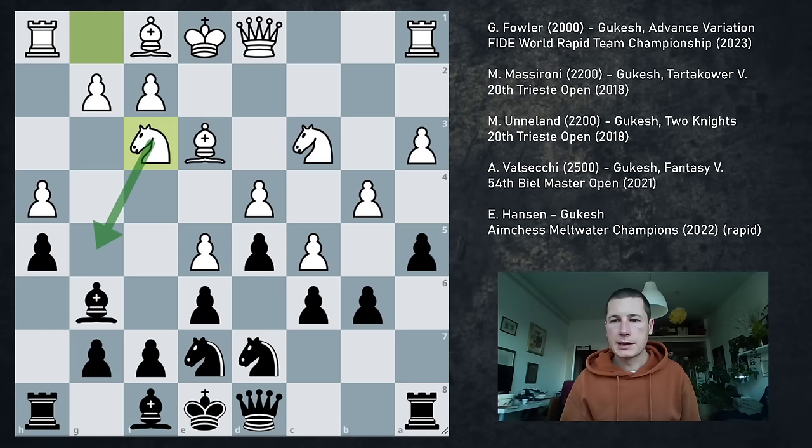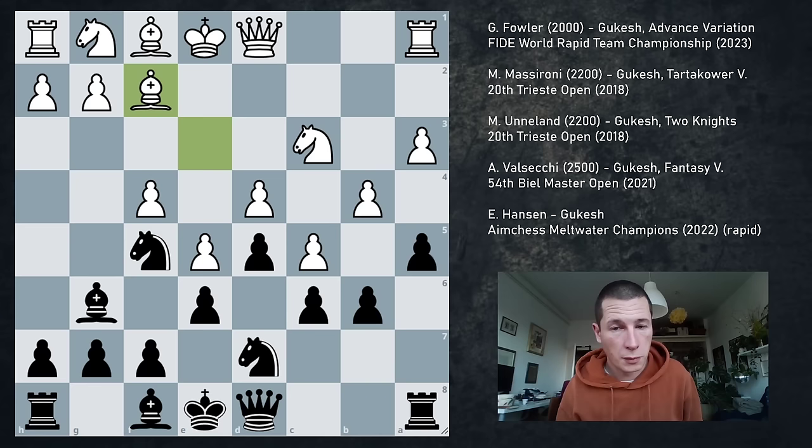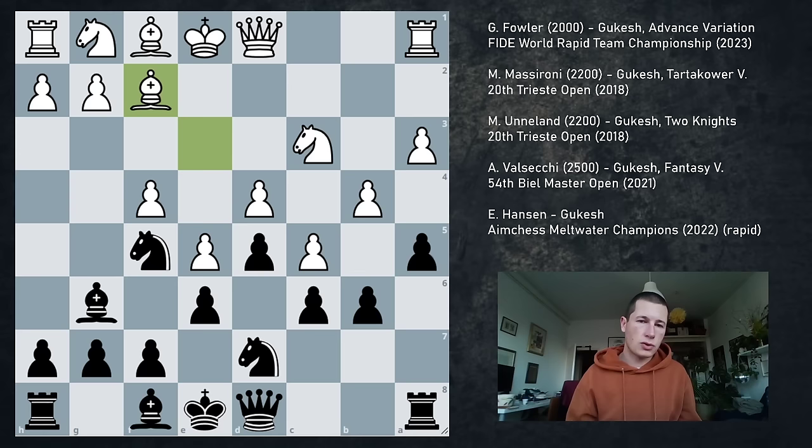Instead, after Bg6, his opponent played f4. Now f4 isn't threatening anything — f4 doesn't threaten to win the bishop because the f5 square is defended a million times. So Gukesh just continues Nf5. His opponent plays Bf2, which is normal. And now he missed this — it's a really nice idea and the reason I chose this game. This, to me, is incredible, and any Caro-Kann player should be familiar with this pattern.